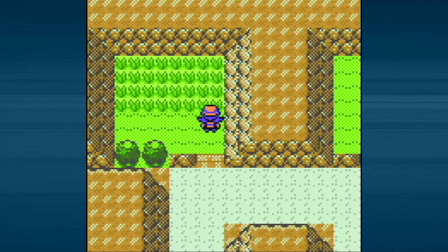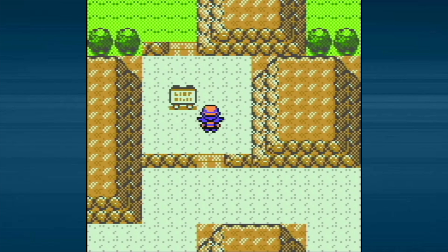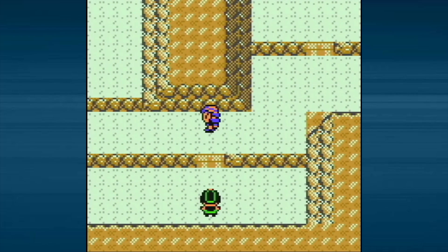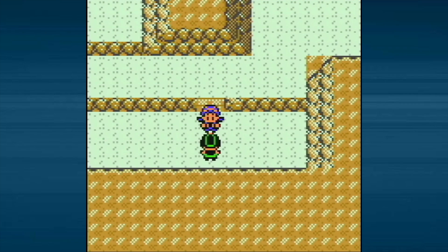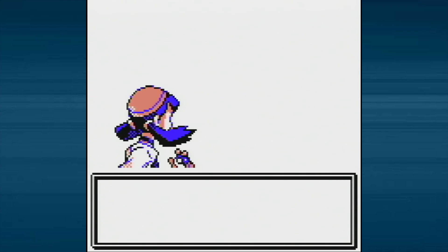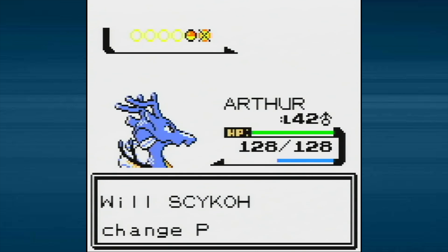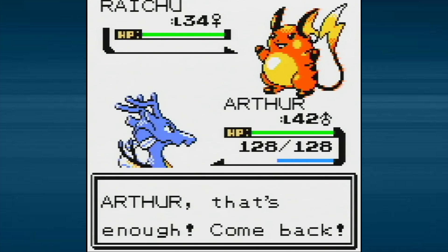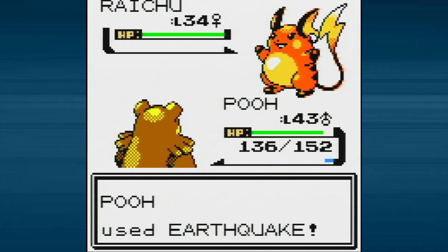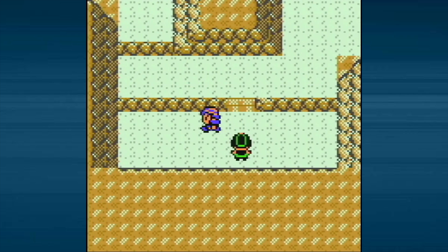That path just leads back to where we already were, so nothing up there. We jump down and keep going. Up here is the way to get back to Cerulean, but let's fight Picnicker Edna first. She starts off with a Nidorina — Arthur can one-shot her. Next up is Raichu. For that, we'll swap to Poo and use Earthquake. Her Raichu is only level 34; I've fought level 44 Raichu before. It does a weak Thundershock, then we wreck it with Earthquake.